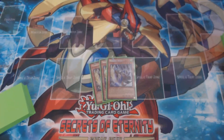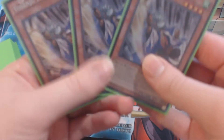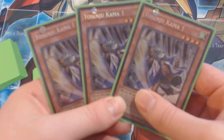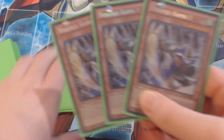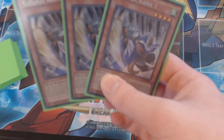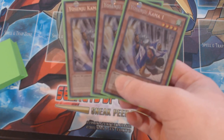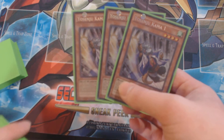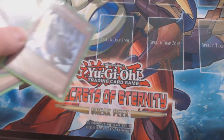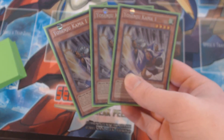I am playing Yo Senju — three Comma 1s. Sorry, the camera is a bit off and won't zoom in correctly. Comma 1: you can normal summon it, special summon another from your hand, and at the end of the turn they go back to hand. What Comma 1 does specifically — if you have another Yo Senju monster on the field with a different name — you can return one face-up card your opponent controls to the hand.